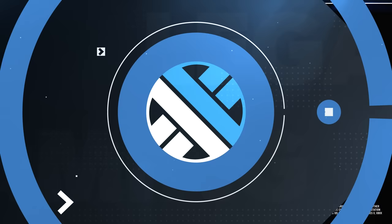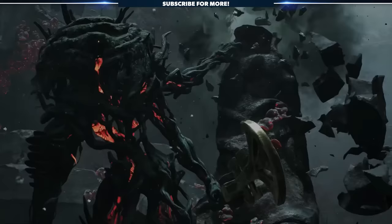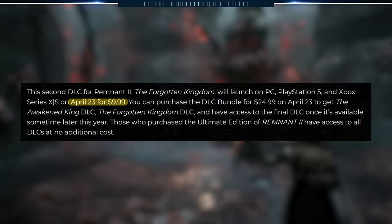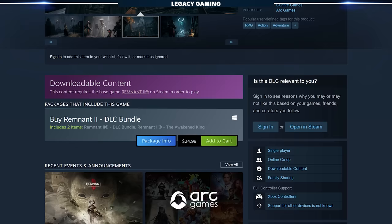I cannot wait to dive back into this game. But before we do, let's go over the basics. Remnant 2's second DLC, The Forgotten Kingdom, launches on April 23rd for PC, PlayStation 5, and Xbox Series X and S. If you bought the Ultimate Edition of Remnant 2, you won't have to pay anything extra for the DLC, but if you just bought the base game, you can purchase The Forgotten Kingdom for $9.99. Or if you haven't purchased either DLC 1 or 2, you can get a bundle which gives you access to The Awakened King, the first DLC, The Forgotten Kingdom, the second DLC, and then the third DLC when it eventually releases later on down the road.